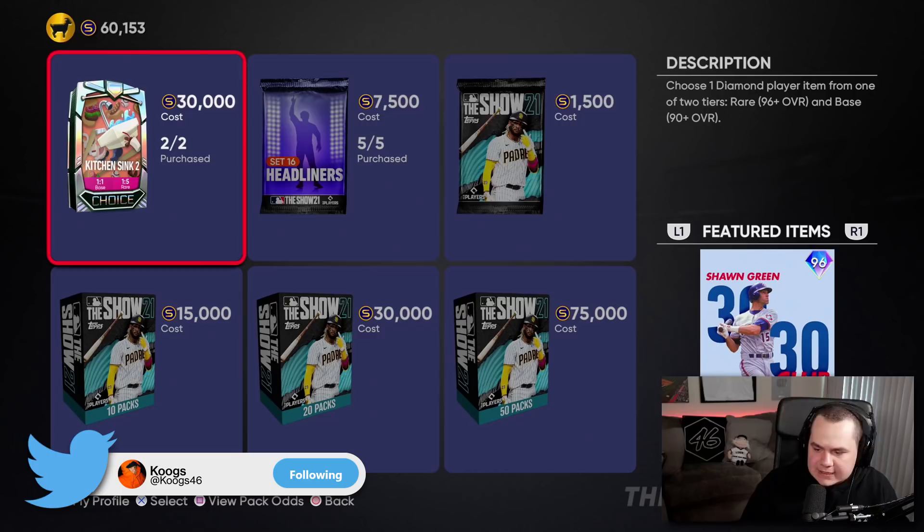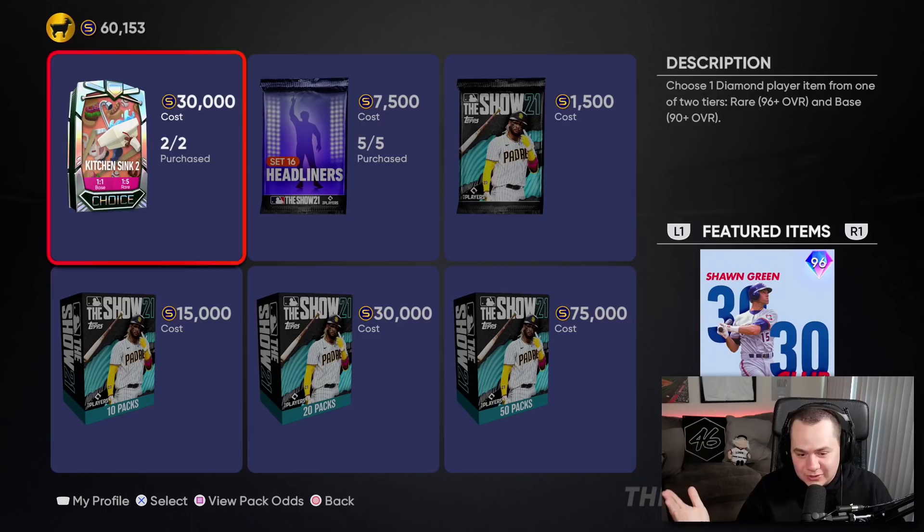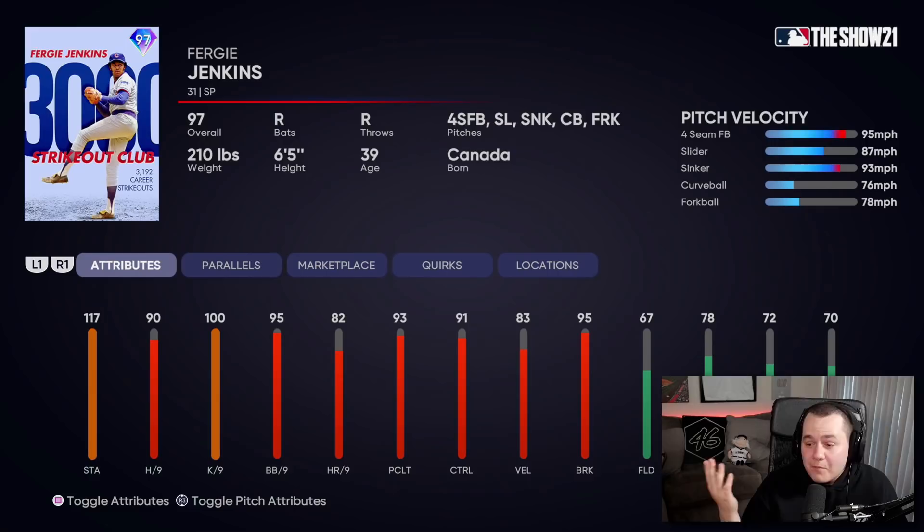We got the Kitchen Sink two pack that came out today, it's got some new cards but I don't really think any of them are all that exciting. I opened up two of them and didn't get much — hit the base round twice so took a little bit of an L. However, I did end up buying this new 97 overall Fergie Jenkins off the market. He's one of the guys in the rare round for this pack.